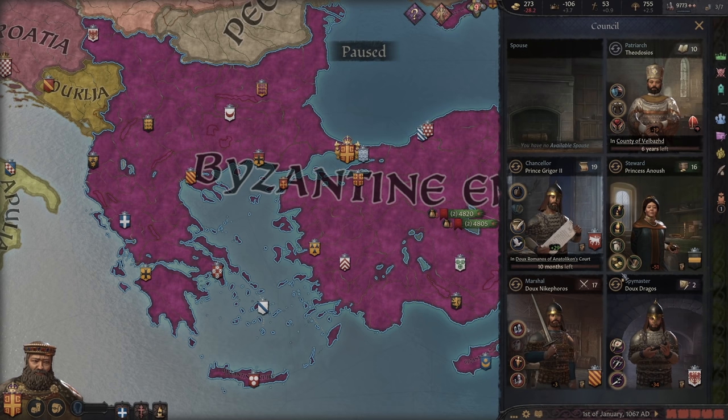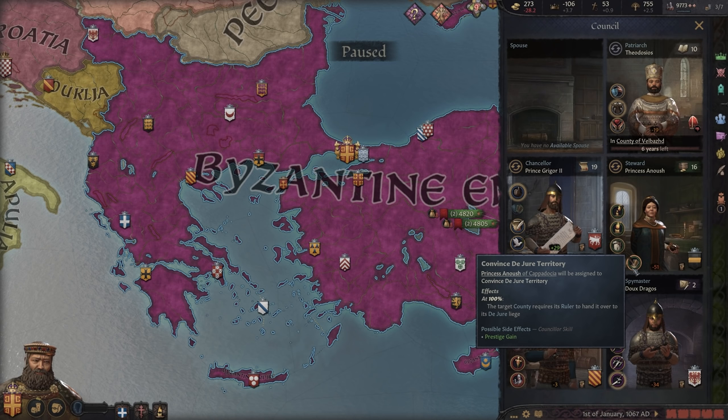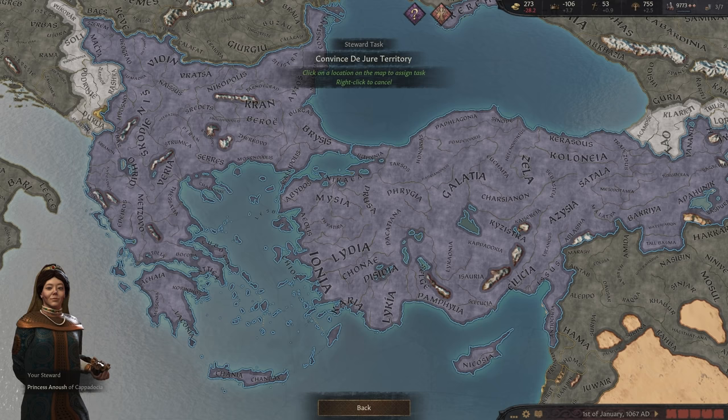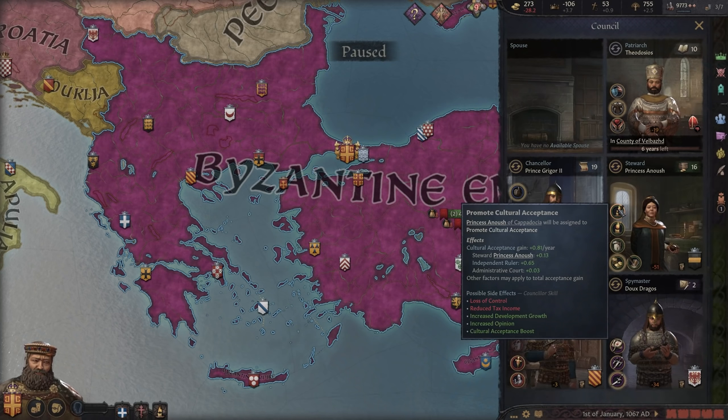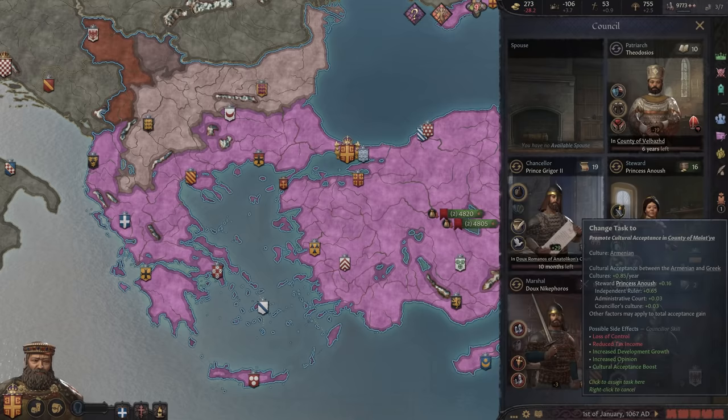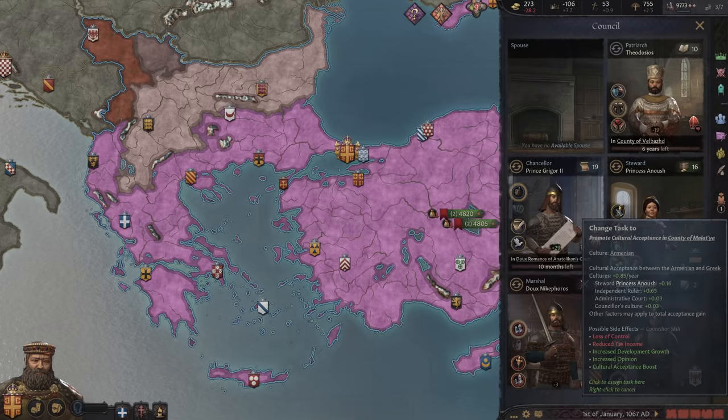The steward is kept mostly the same but has two new tasks. Convince De Jure Territory is used to convince a target county's ruler to hand that county over to its de jure liege — it's a very slow process usable internally or externally, but circumstances are rare. Promote Cultural Acceptance targets a foreign culture region to improve the relationship between your culture and theirs. This can be made more efficient through the new customs legacy chain, and it can help set your culture up for hybridization and reduce penalties from cultural friction.